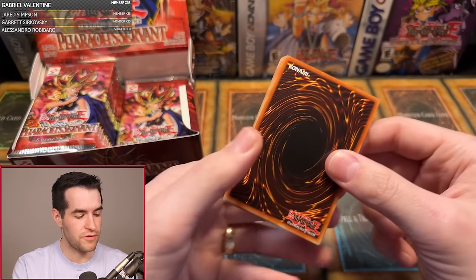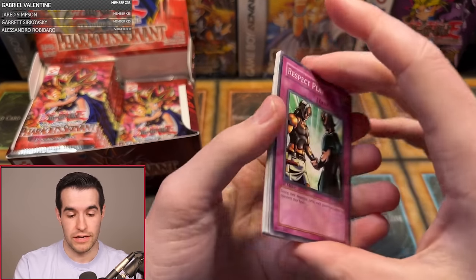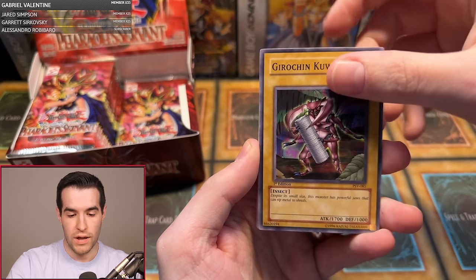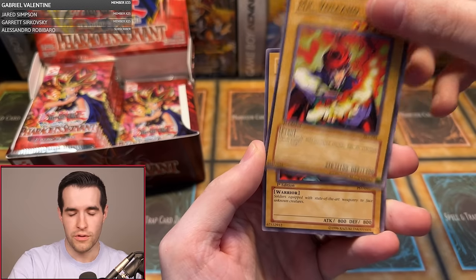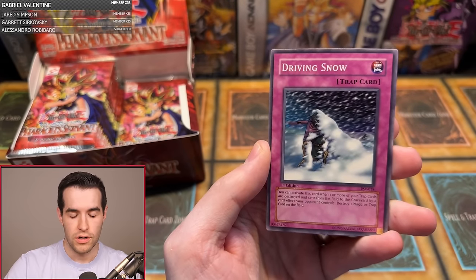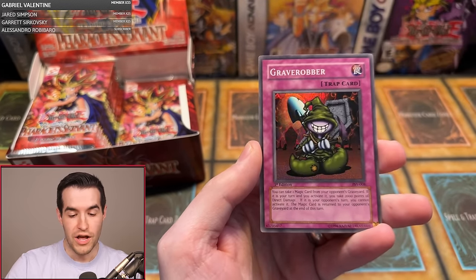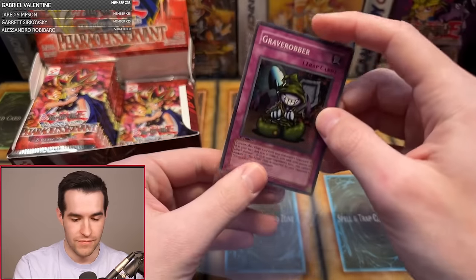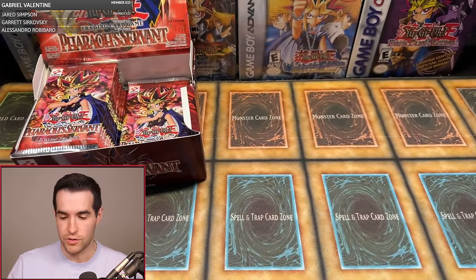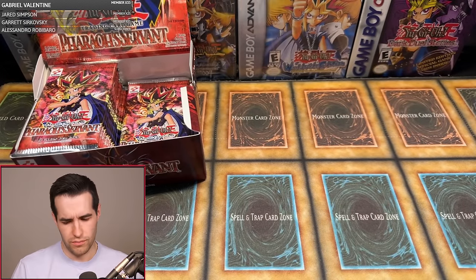That's our first Super of the video. Next pack for Austin P — can he go two for two? We have Respect Play, Garuchin Kuwagata, Souls of the Forgotten, Gust, Earthshaker, Mr. Volcano and the Fiery Finger, Science Soldier, Driving Snow, and a Grave Robber. Two for two with two Supers — not bad at all, Austin. That's sweet. Give me a Buster Blader!